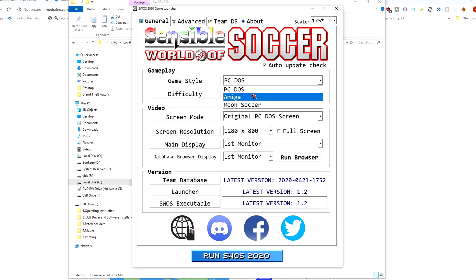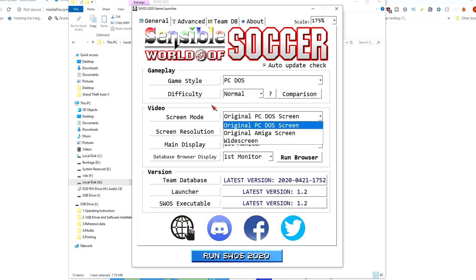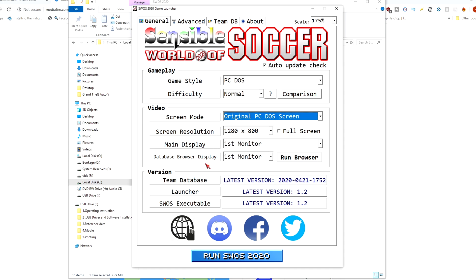As you can see, you can run it in PC DOS or Amiga mode. There's a style difficulty level — I'm not sure what expert does, probably makes it harder. I've only tried normal so far, but it's nice to have options. You've also got different screen modes and resolutions. I'm running it in windowed mode because OBS has hiccups when you switch to full screen while recording.